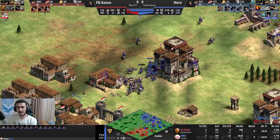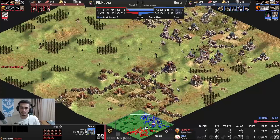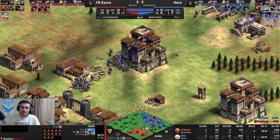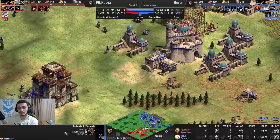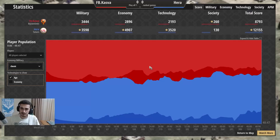I take advantage of his lack of murder holes. Hussars diving, Cavaliers doing DPS, Trebs in the back - game over. A very nice Tatar game. To recap: made use of free Thumb Ring, made use of Parthian Tactics, got to the best late-game composition of Hussars and Cav Archers. Was willing to play Camel-Skirmisher if needed, decided it wasn't. As far as siege, the Treb is best for Tatars since they don't get Bombard Cannon, though Siege Ram is a decent option too. Thanks for watching - make sure to subscribe and hopefully you're enjoying the series.